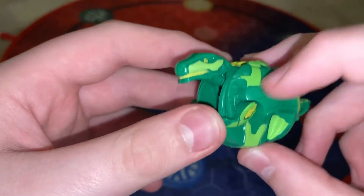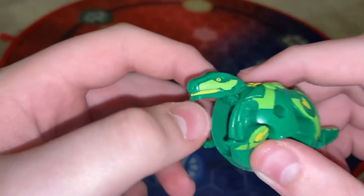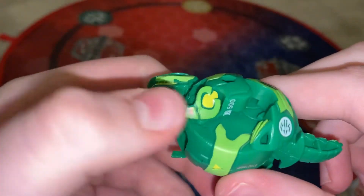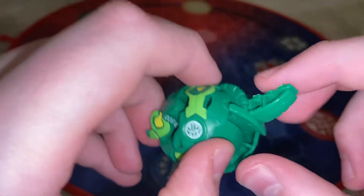His head is really detailed — I really like his head. Really neat looking. He has 500B, and the Ventus symbol right there. He has a little tail, and I really like his tail.